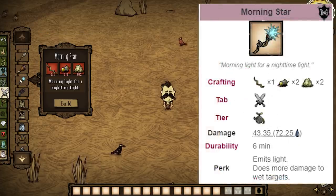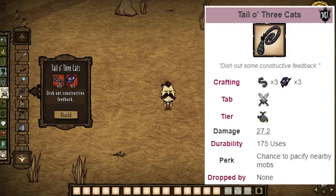Next up is the morning star. This weapon deals the most damage to enemies that are wet. There's really no reason to build this — it's quite expensive and there's not many enemies that are wet for you to attack. Next, we have the Tail o' Three Cats. In a player versus environment scenario it's not worth using, but it's a longer range weapon, so if you are in a PvP game it can be very good — you can hit the other player while they can't hit you back, and you can stun lock them.